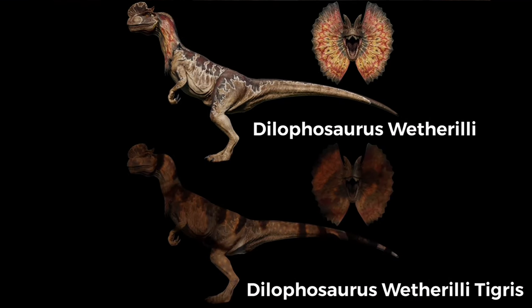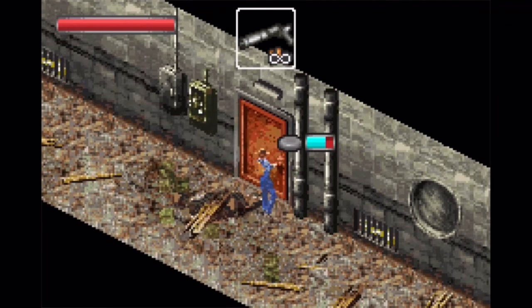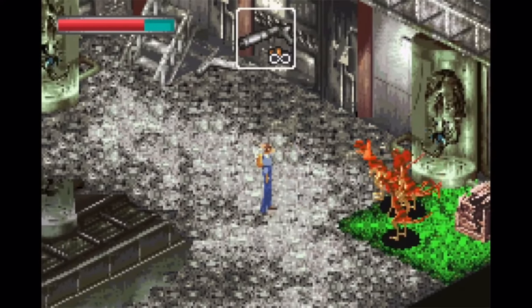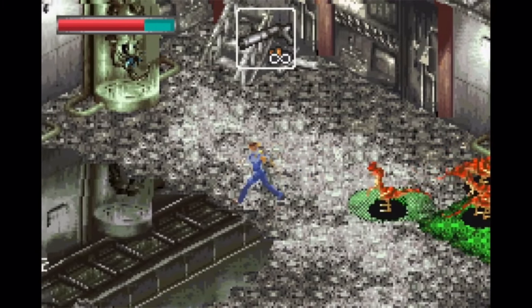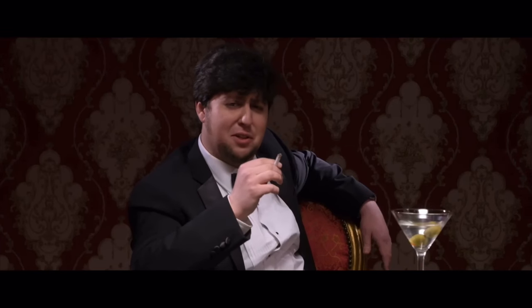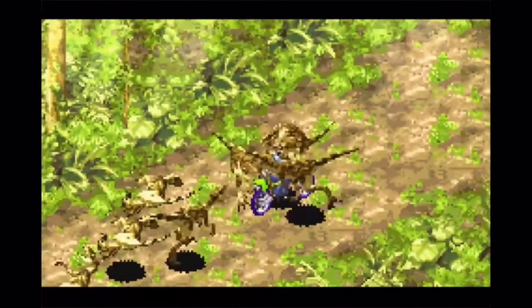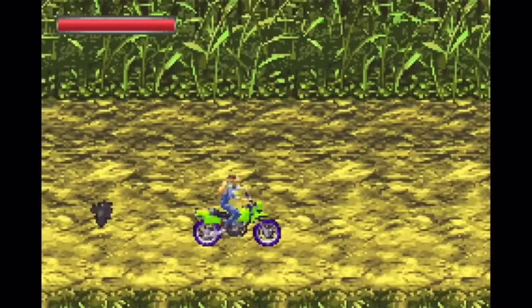In my own canon, this is Dilophosaurus weatherly tigress. But let's spare the science, because this is literally a Jurassic Park game. Later, you find a whole nest full of baby Dilophosaurus. Then you come across this puddle with a wire in it, so you try to get it to shock them — well, shocking. Positively shocking. Then you get on the motorcycle, like Owen Grady. And guess what? You ram through all those raptors.